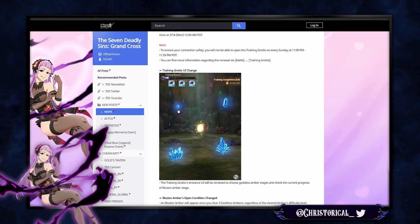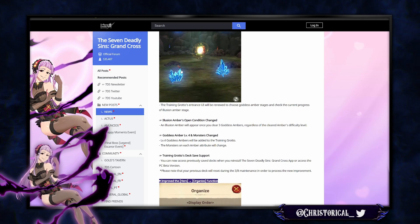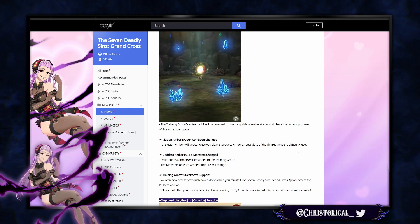Looking at what the training cave looks like now — you get some extra little jewels but they didn't fix the rewards. An illusion amber appears once you clear through — that's the same as before. Goddess amber level four? Oh my goodness, that's crazy.